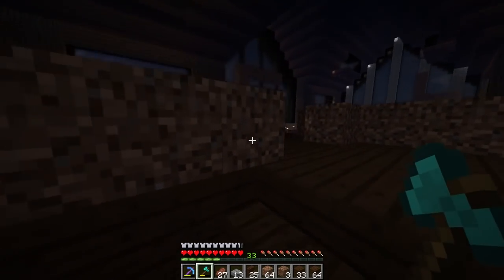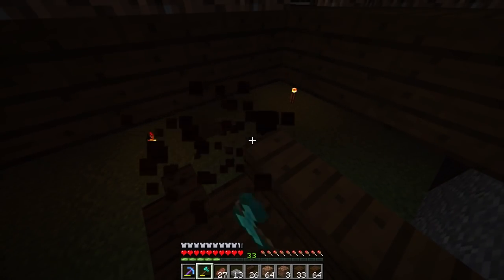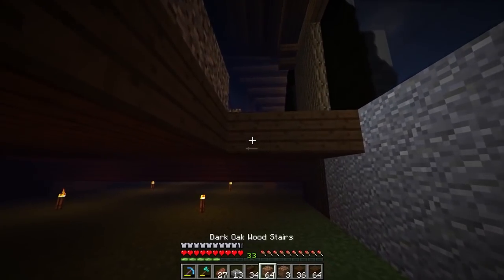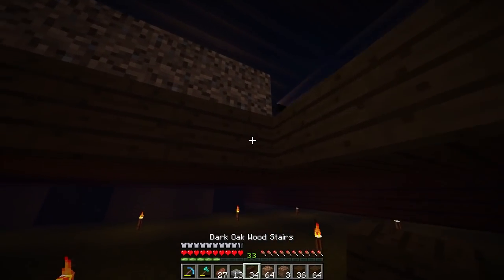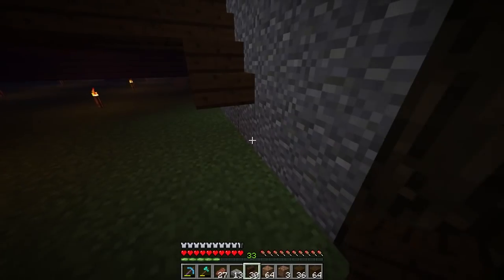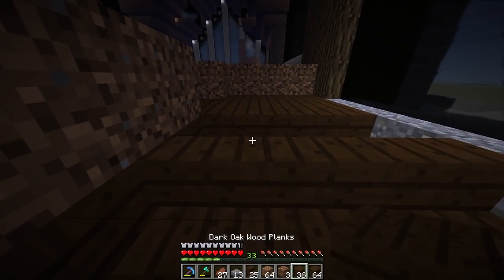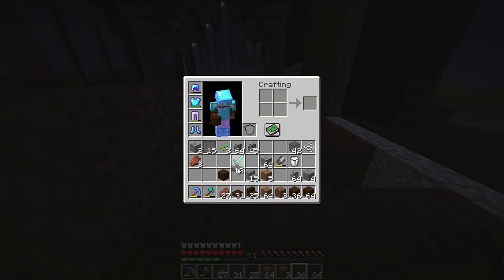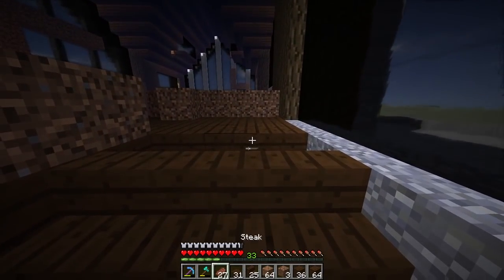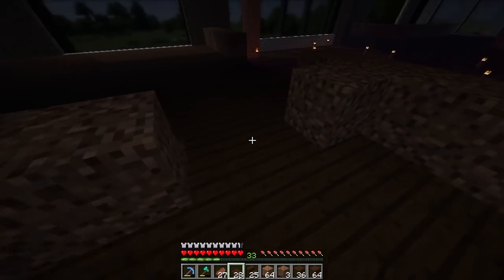I'm moving the staircase forward one more so it doesn't sit so close to the wall. Let me get rid of these blocks - I want to pick everything up because I don't have a lot of stairs. There we go, shifting it forward. Going down like that - boom, boom, boom - and then putting slabs back in to save our blocks. I'll put the staircase on the other side as well so it's set back into the room. Yeah, I prefer that - it's kind of recessed into the room. That looks good.